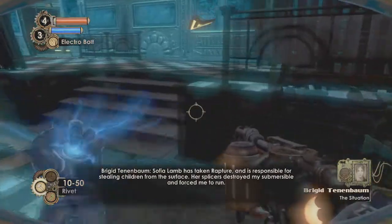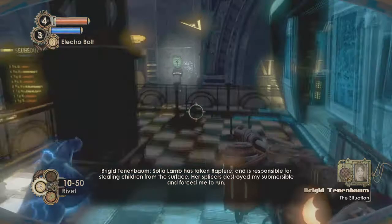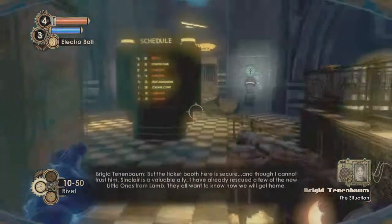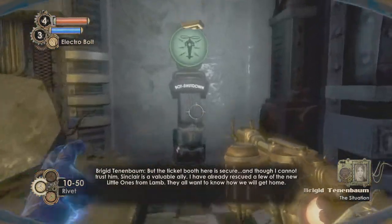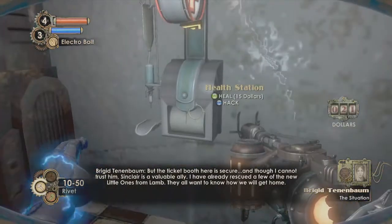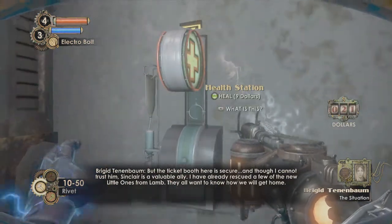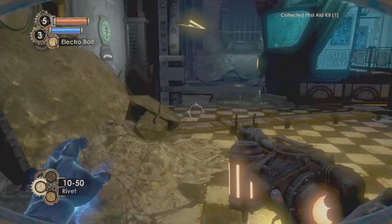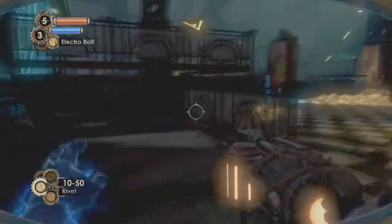Final audio diary: 'Sofia Lamb has taken Rapture and is responsible for stealing children from the surface. Her splicers destroyed my submersible and forced me to run. But the ticket booth here is secure, and though I cannot fully trust him, Sinclair is a valuable ally. I have already rescued a few of the new Little Ones from Lamb — they all want to know how we will get home. I wish I had the right words for them.' Good bonus. I've got to get on the train so I'm just looking around first.